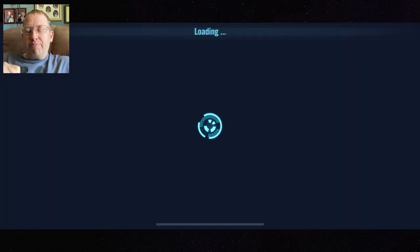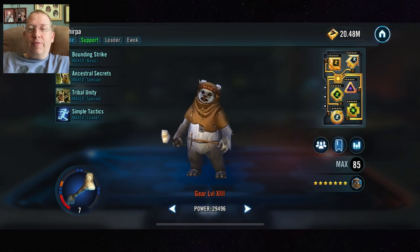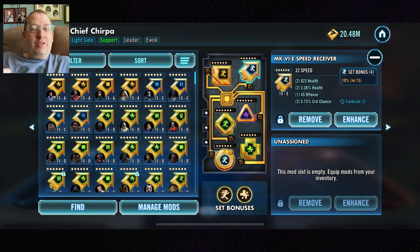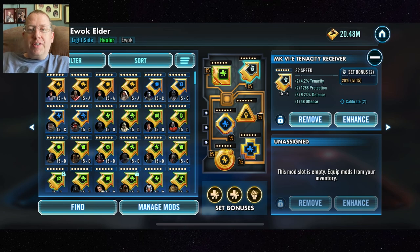Almost everybody mods Ewoks wrong — even if you're following the swgoh.gg guide, which is normally great, you're wrong here. For Chirpa, you want Speed and Health sets so he goes fast to heal and give Speed Up. Critically, for the circle, cross, and triangle primaries on almost every Ewok, you want Health — not Protection. Health primaries, health primaries, health primaries. I'll explain why in a moment.